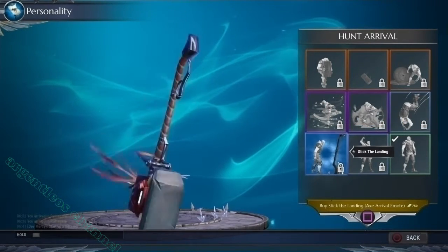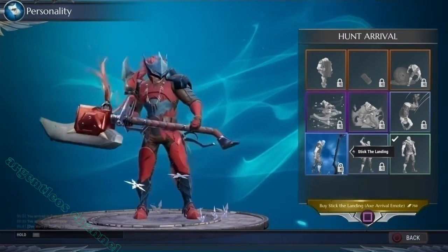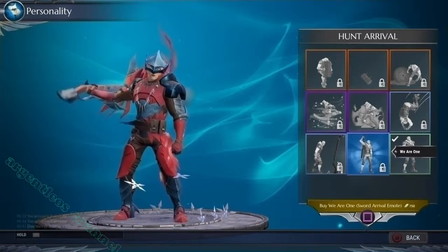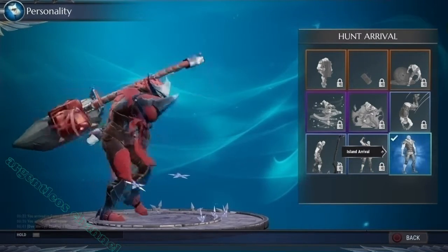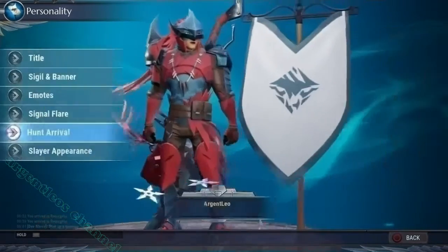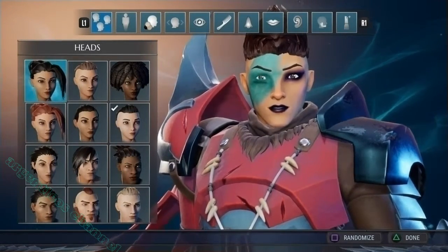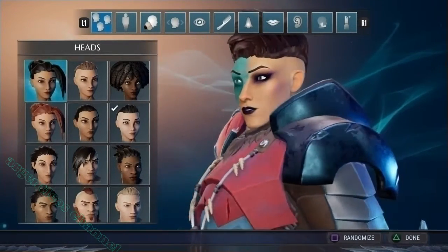Let's have a look at the various ones currently on offer. Next up — Slayer Appearance. This is where you customize your character. And to be honest, we could be in here for days, so let's not.